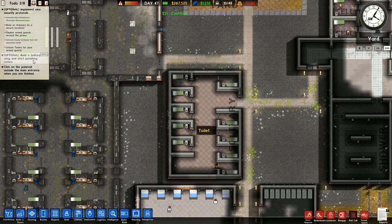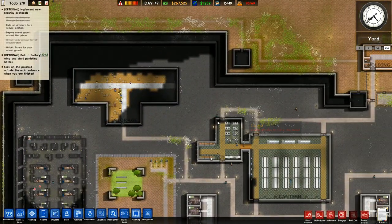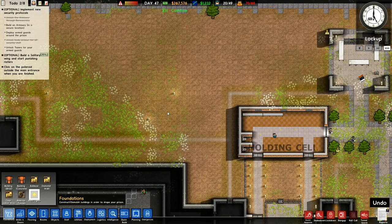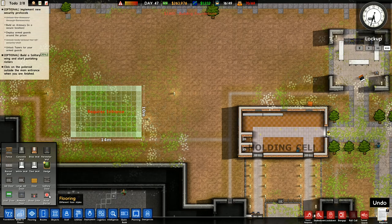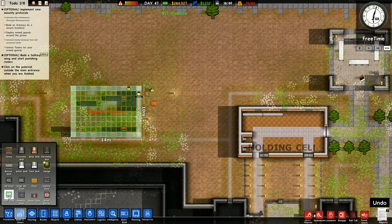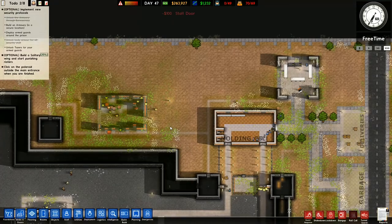Build a solitary wing and start punishing rioters — I'm not sure how that bit's supposed to work. Build an armory — I don't know how that works either, and where's the secure location? Is it out here? I'll try building it outside the main walls. I've got building bricks over here and I'm going to build an armory right there. Going through rooms, flooring, walls and doors — solitary, remote, road gate, road barrier, barred wall, staff door. I'll go with a staff door and put one underneath like that.